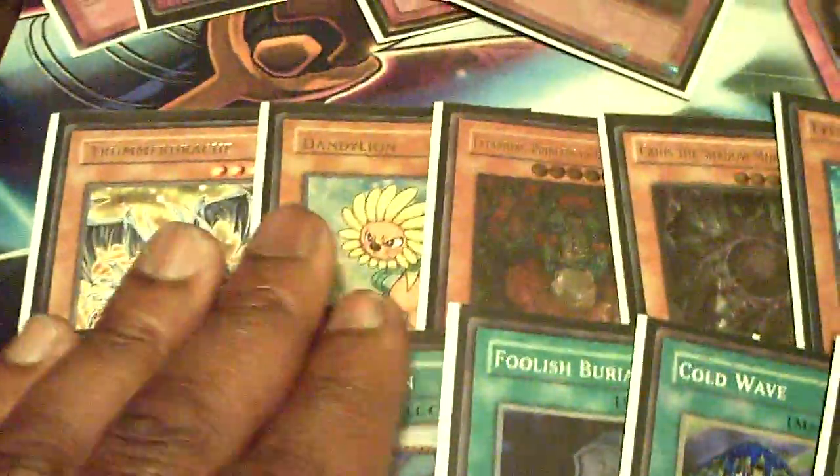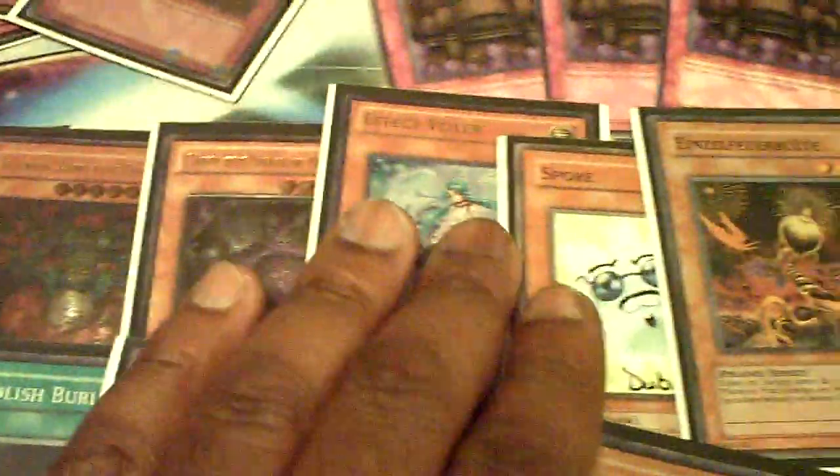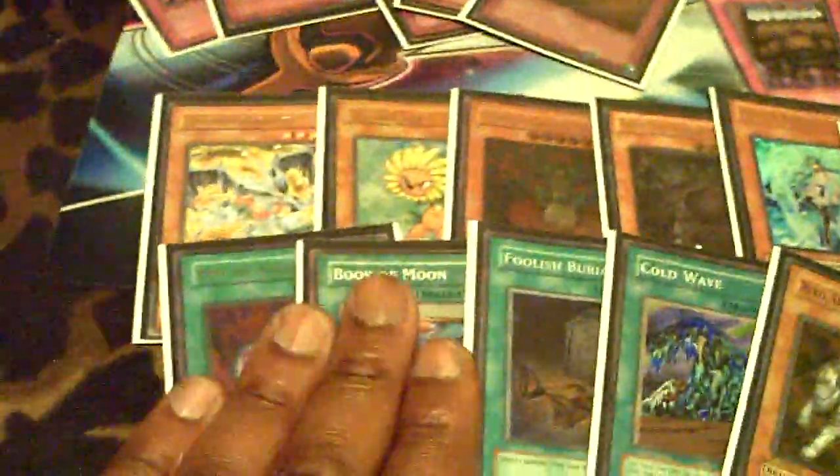The main differences come down to play style. As for similarities, they're all going to be running the same cards: Treeborn Frog, Dandelion, Tytannial, Lonefire Blossom, Spore, Caius, two of those, any number of Pot of Avarice, Book of Moon, Ryko, etc. They're essentially the same deck. The Decree build just gives you a tad more space — you're cutting the traps, so this leaves room for any number of tech cards.